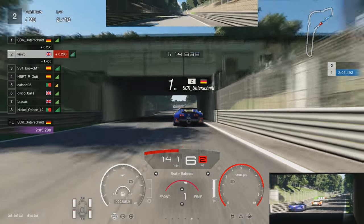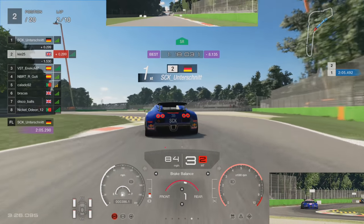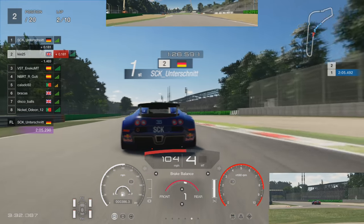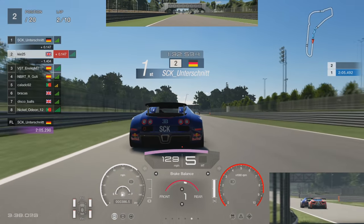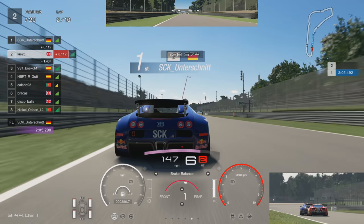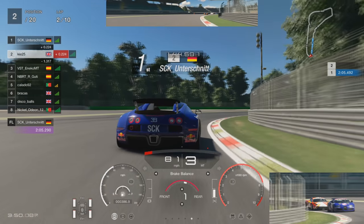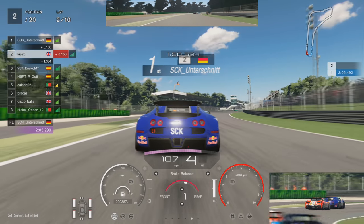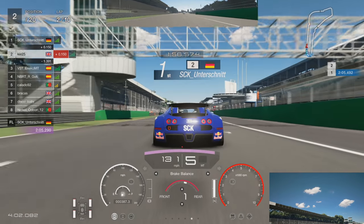Going into the Ascari chicane, you can see picking up that slipstream again. We're going to brake just past this bridge here — pretty much from the bridge, the boarding that goes over your head — just to make sure we don't brake too late. Keeping a smooth line through here, trying to make sure we get the exit speed. P3 and P4 are actually starting to drop back — about 1.4 to 1.5 seconds behind us, which is a nice little buffer.